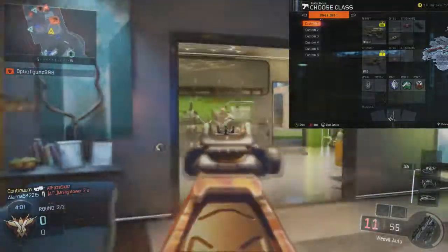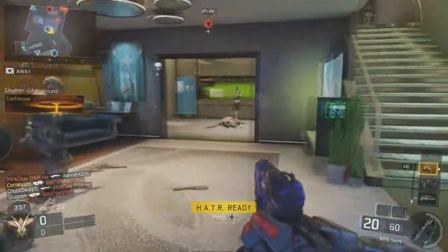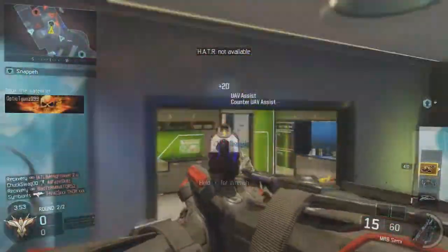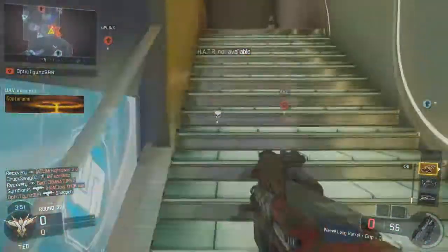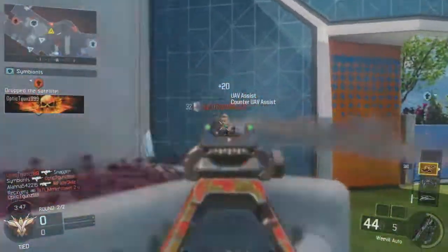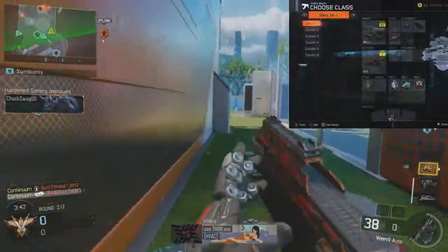On the Weevil I'm running fast mags, grip, and long barrel. In this game I don't remember if I had fast mags on or not, but I did switch it a couple games later and fast mags actually worked a whole lot better. So if you guys would switch out whatever I had on here for fast mags, you'll do a whole lot better. As a secondary I ran the MRG.